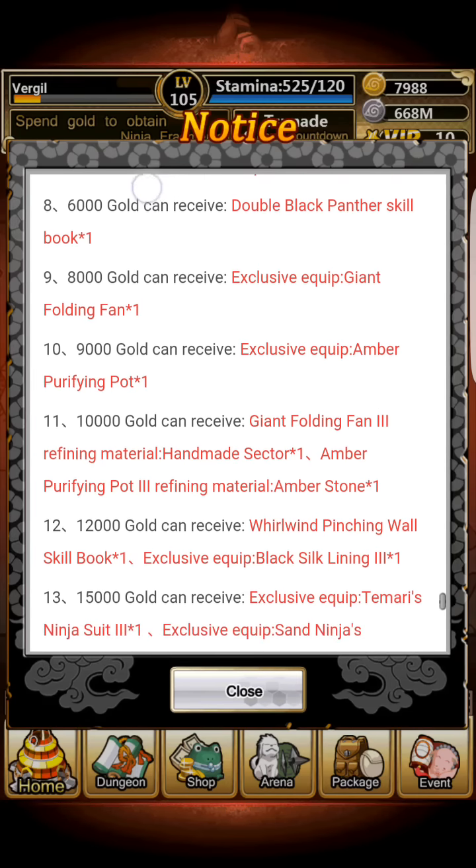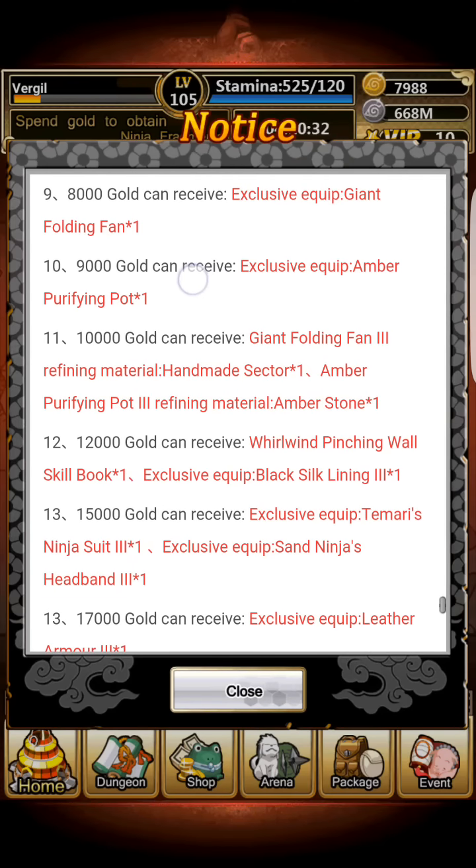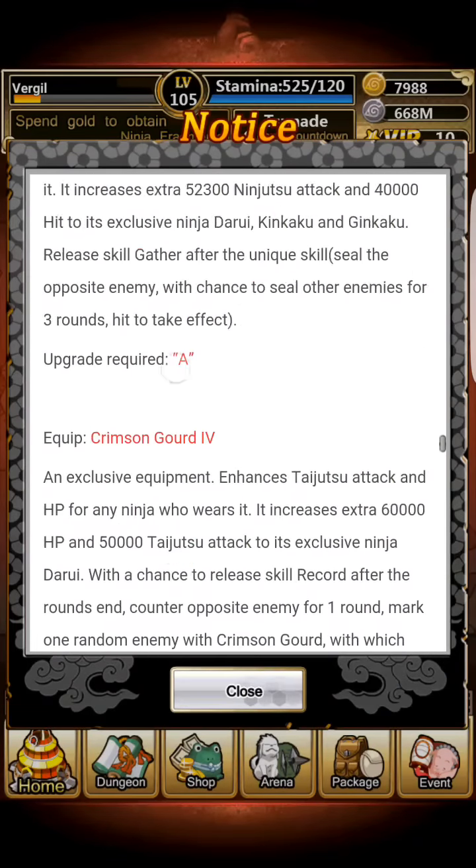If you're going to get Darui, just try to get his secondary passive first — don't particularly worry about getting him up to gold right away. You can do that later. Just focus on getting his passives for now because they look to be rather good.